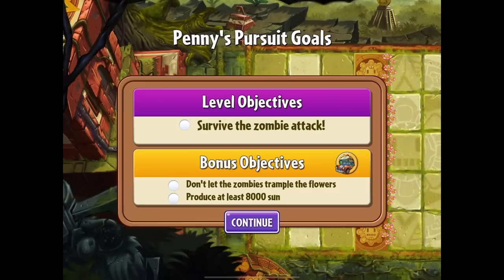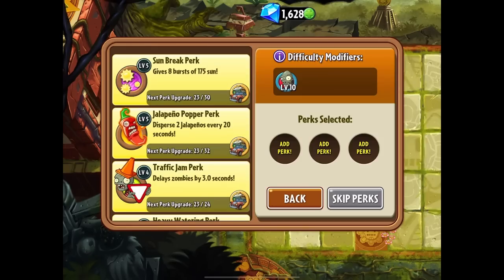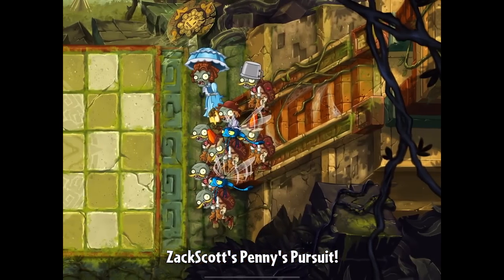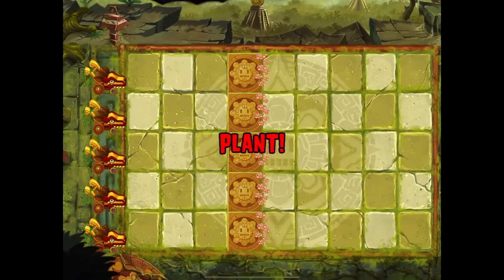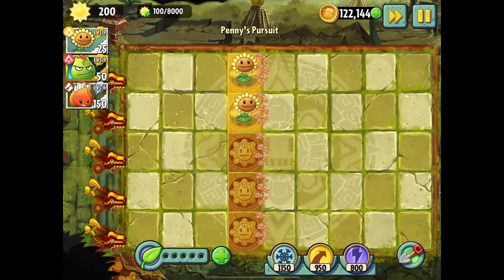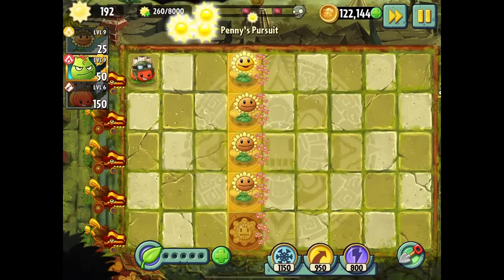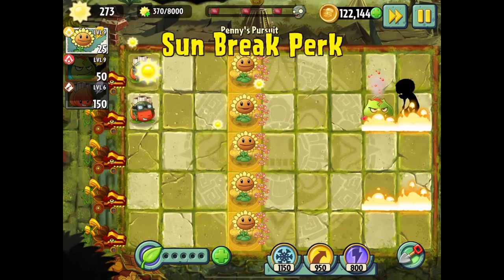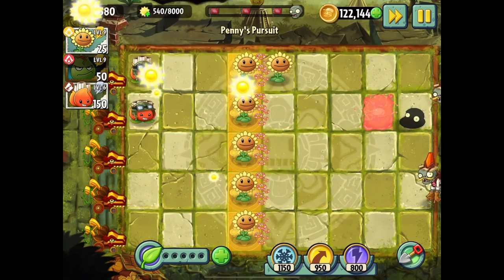Level 14. So far we've had good luck today. The objectives are: don't let the zombies trample the flowers, and produce at least 8,000 sun. Sun! Sun! Sun! We got this. If I get to choose, we know what we're going to do — but no, I don't get a choice at all. Don't let the zombies trample the flowers, produce a ton of sun. I'm going to try to produce a lot of sun. This is going to be annoying. Just start putting out more sun, more sun than you can imagine.